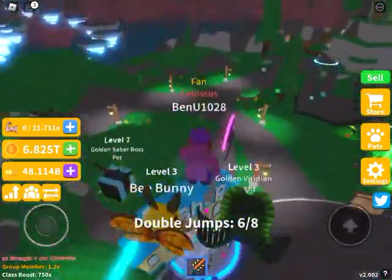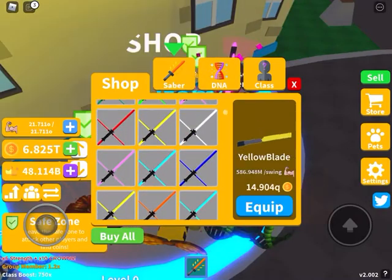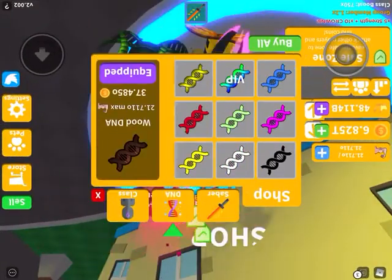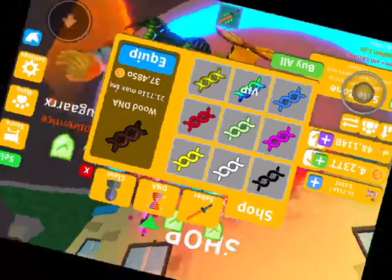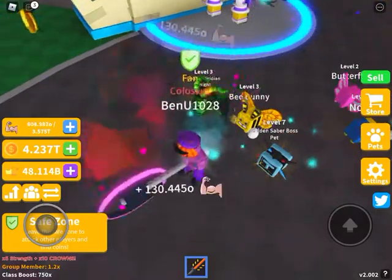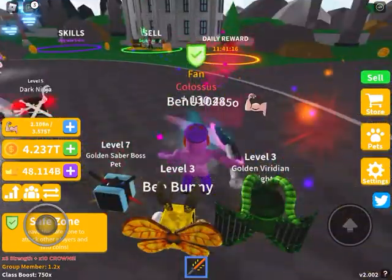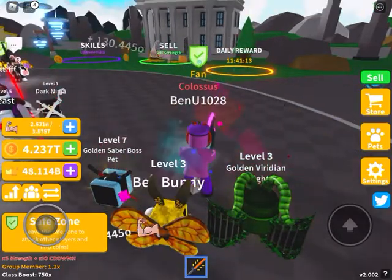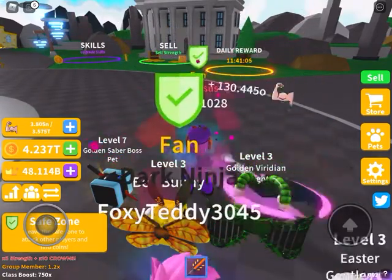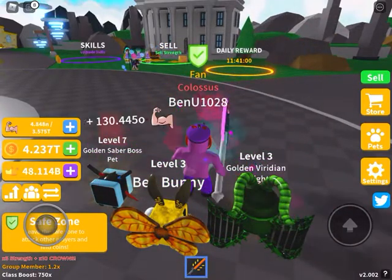After doing that five times, you're going to go back to the shop and buy the best DNA. So now I got the wood DNA, I think. And then we're just going to grind it out a little bit, and then after that, go back to getting the best Saber. Grind a little bit — I would recommend 20 slices, like swings.